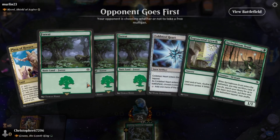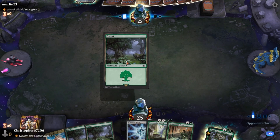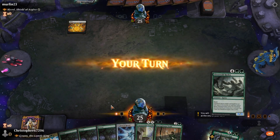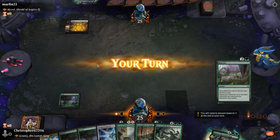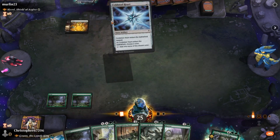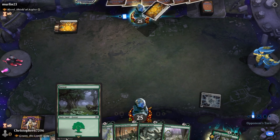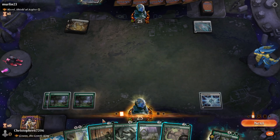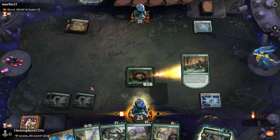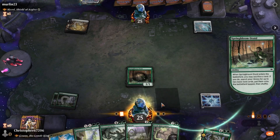It didn't quite work out this time. This is better — this is all I could have hoped for, honestly. Keep. I was doubting there for a second but this will get me to Ulvenwald Hydra quickly, which I like. Next turn we can play Spring Bloom Druid and then Harrow, and we'll get there — ramping will happen.